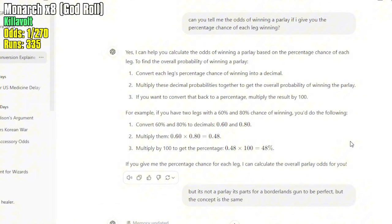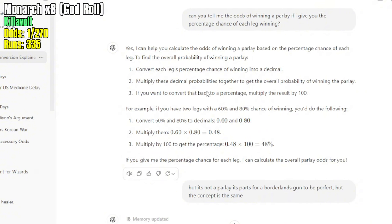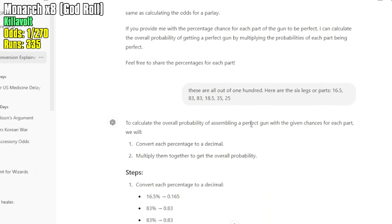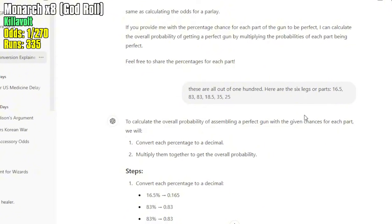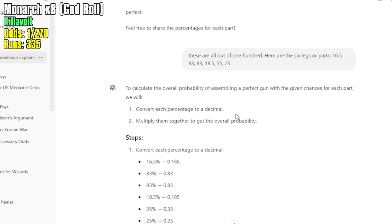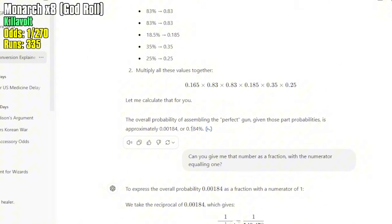To double check our work, I went to ChatGPT and asked: 'Can you tell me the odds of winning a parlay if I give you the percent chance of winning each leg?' It said yes, but I clarified it's not a parlay — it's parts for a Borderlands gun to be perfect, but the concept is the same. I gave it all my percentages including the percent chance of Killavolt dropping it, so it's not only Killavolt's drop chance but also all the part drop chances creating one big parlay. ChatGPT spit out 0.184%, which is the same number I got.